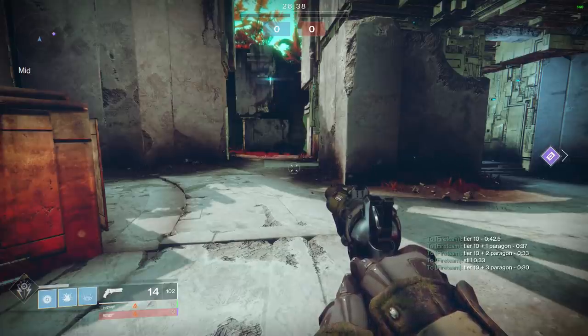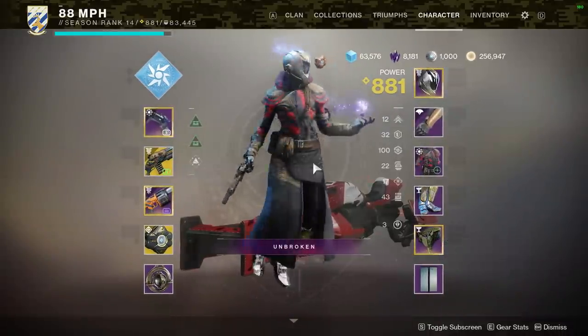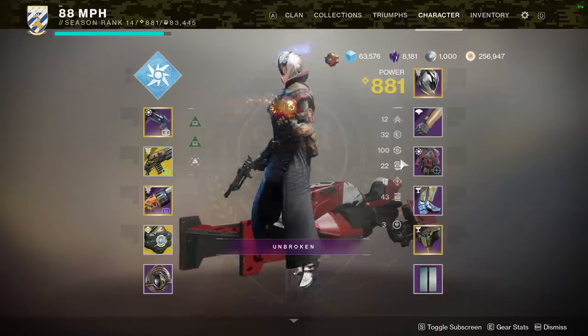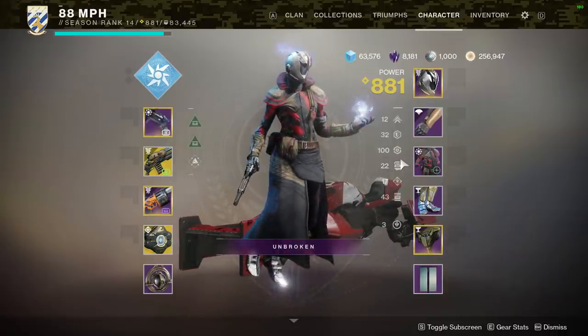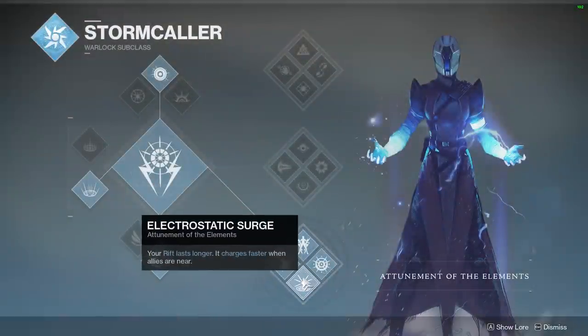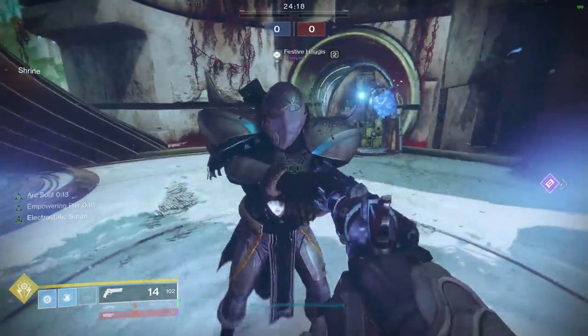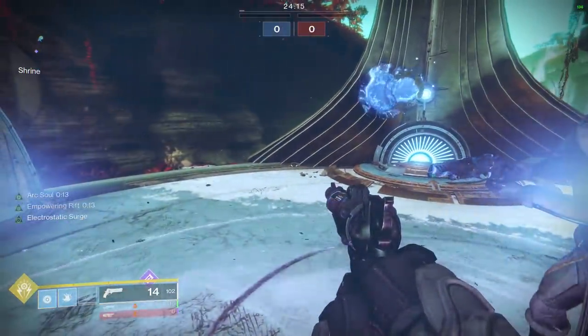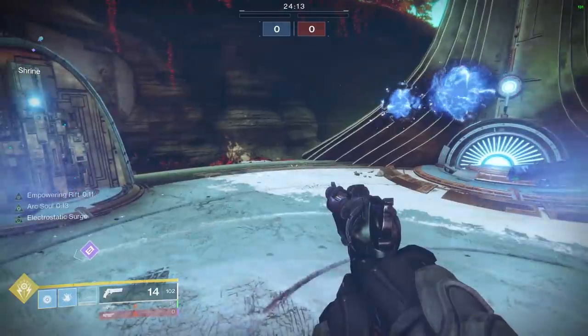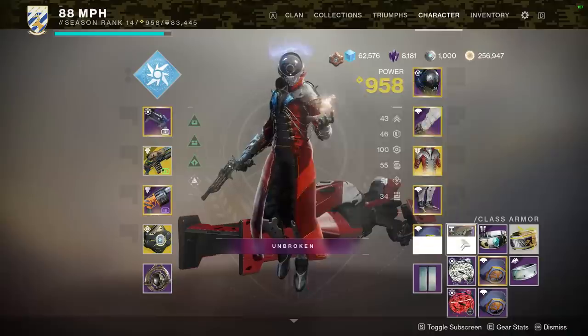Before anyone grabs torches and pitchforks, hear me out. I feel that using armor 1.0 on a warlock gives up way too much utility, because the armor 2.0 system is superior in a lot of ways. Of course, if you wanted the fastest rift possible, you would just use 5 paragon mods plus 10 recovery. You could even try the bottom tree stormcaller for the electrostatic surge perk, but unfortunately electrostatic surge does not stack with 10 recovery or paragon mods that equal 10 recovery or more.